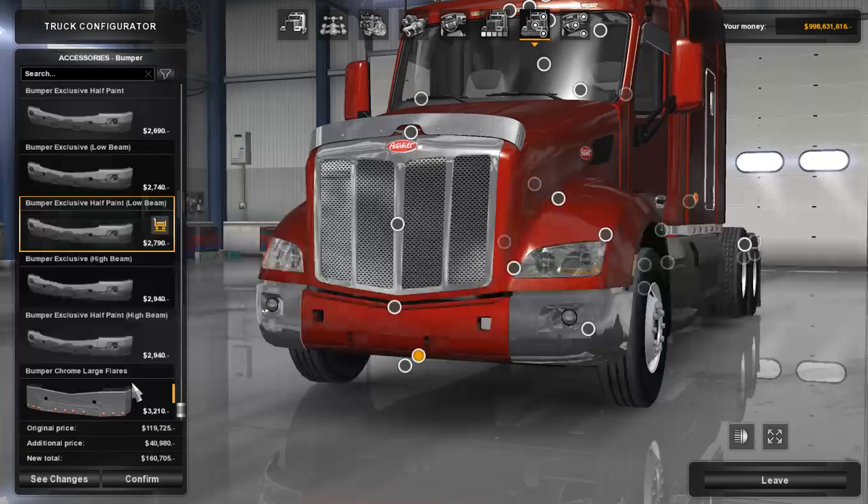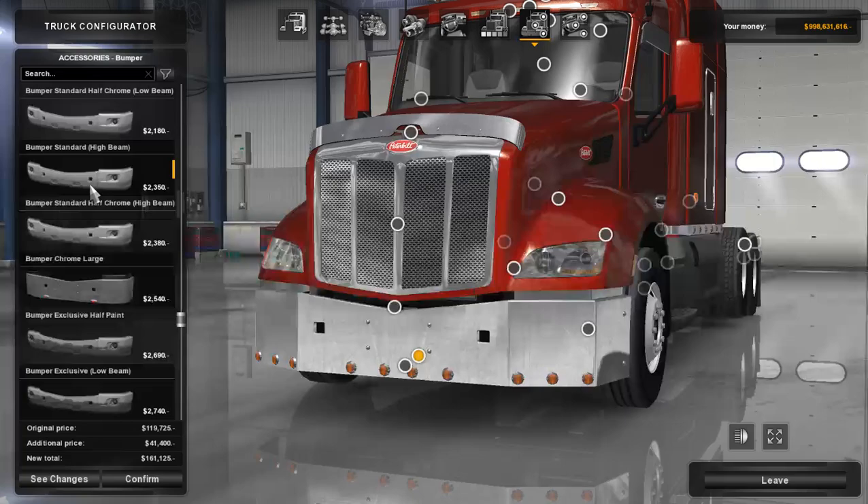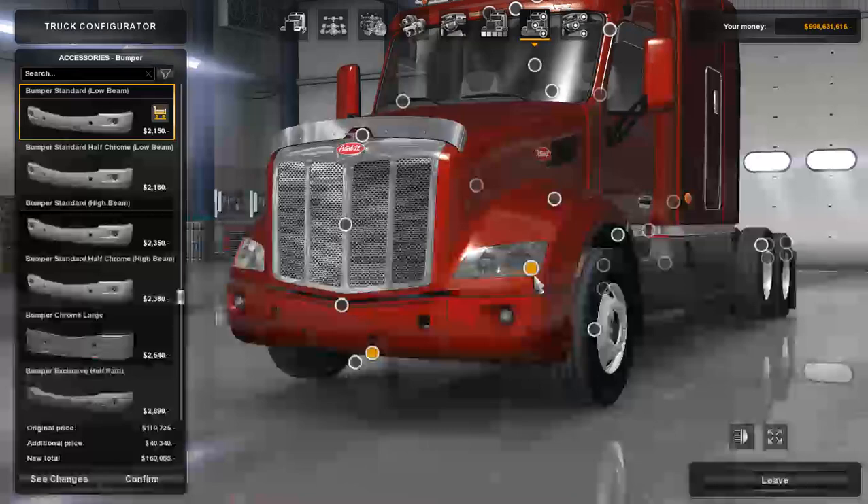I'm going to go with the standard bumper with the low beam. If the lights come on up top instead of the bottom, that needs to be fixed, since low beam should activate the lower lights. Moving down we have lower grille guards — the Sting 2 and the Sting 4 Epic — but the Sting 4 doesn't really fit this bumper configuration, so I'll go with the Sting 2.